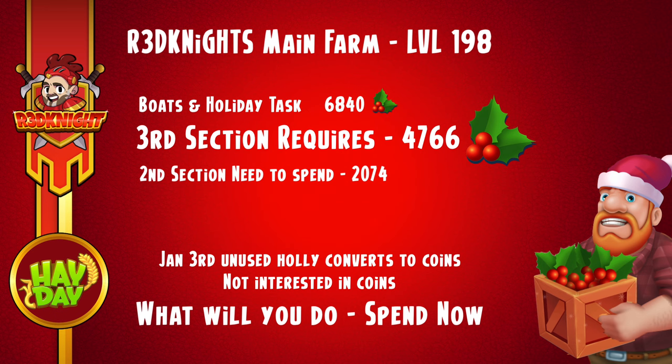I've got 6,840 holly and the third section only requires 4,766 — if my math is correct, please do double check. There are some items there that are related to coins which I don't want to be doing, so I'm going to be adjusting my totals later. But it means I need to spend 2,000 holly pieces in the second section within the next two days, or I'm going to be converting this to coins, which is not what I want.